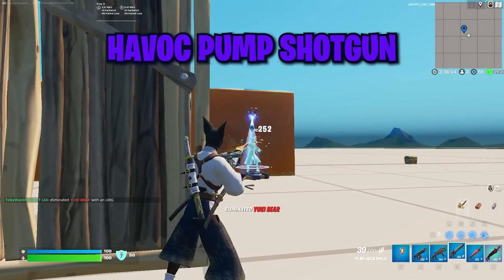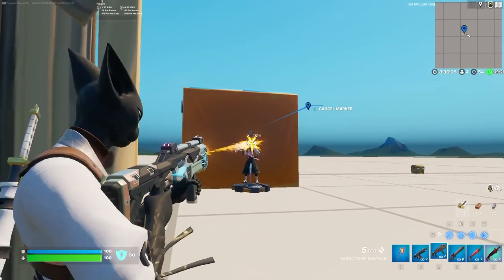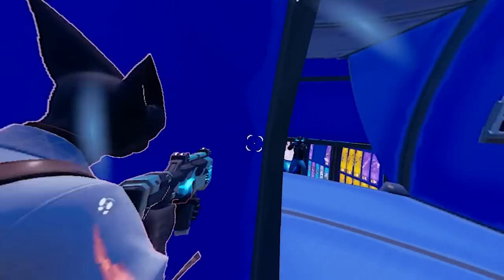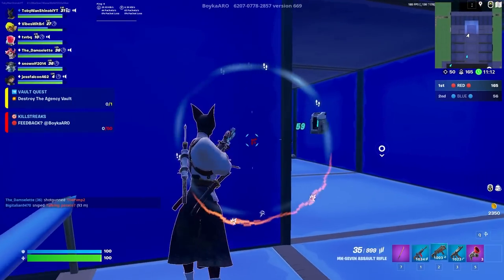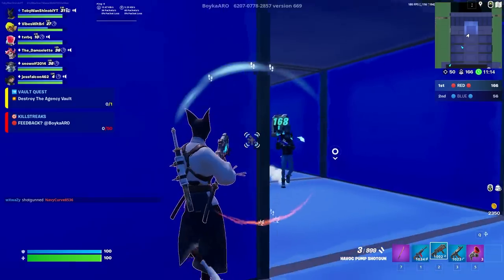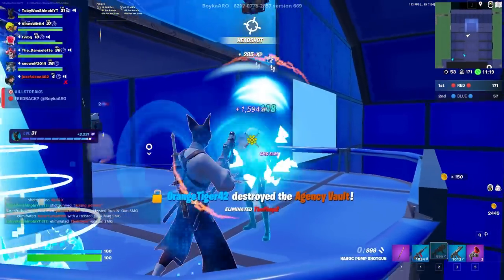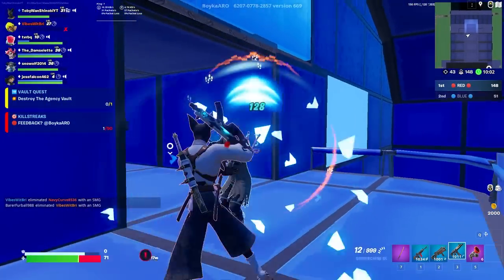Let's start with the Havoc Pump Shotgun because I see a lot of players using this weapon wrong. You should be using the Havoc Pump Shotgun more like a sniper rifle and less like a pressure weapon, meaning you want to be using peek shots and good cover, as well as going for precision damage. The Havoc Pump Shotgun has very tight pellet spread when aiming down sights, and you can take advantage of that by using right shoulder peeks, aiming head level, and landing critical damage on your enemy.